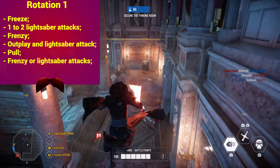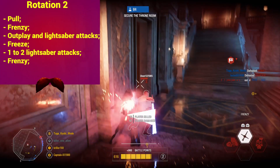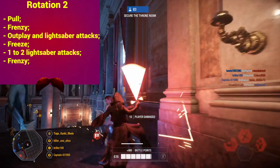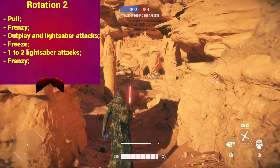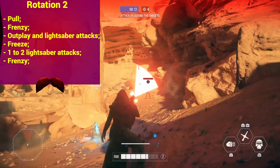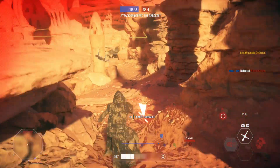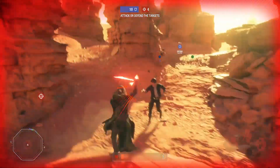The second rotation is the same but reversed: use Pull first followed by Frenzy, then outplay your opponent and get a few lightsaber attacks in. When he starts to run or jumps, freeze him, get behind him, lightsaber attack once or twice, then activate Frenzy again. Keep outplaying your target until he is dead or until you regain Frenzy and finish him off. Keep in mind that Frenzy has a relatively small cooldown, so you can and should use it as many times as possible. These rotations are just guidelines — adapt at all times to your opponent's playstyle.